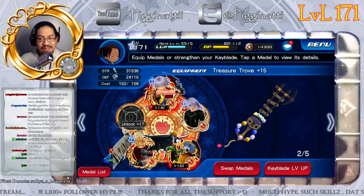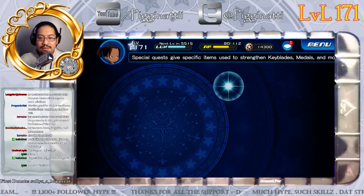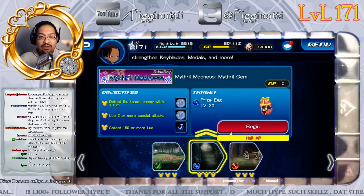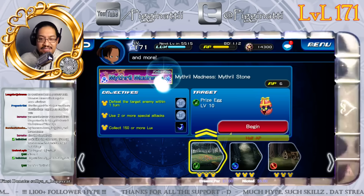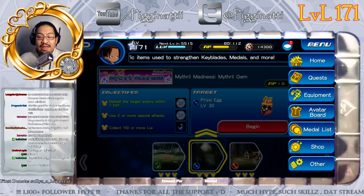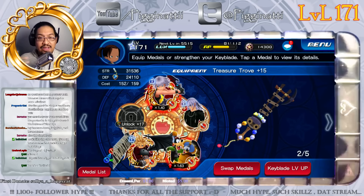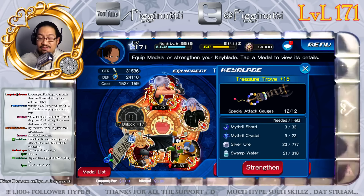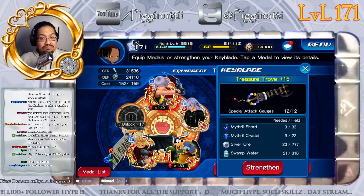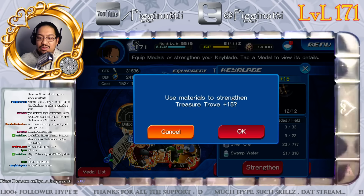You also need Mithril Crystals. If you need to know where to get them — the star ones and the diamond gem ones — you go into Special Quests, specifically Mithril Madness. The last tier gives you the star crystal ones, the middle tier gives you the gem ones like the diamond ones, and the first tier gives you the small pieces. If you don't have access to the special quests, we're currently working on figuring out where to farm those in the regular quests, so leave a comment if you know.